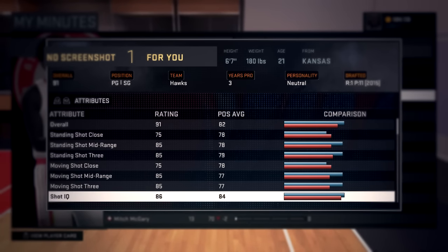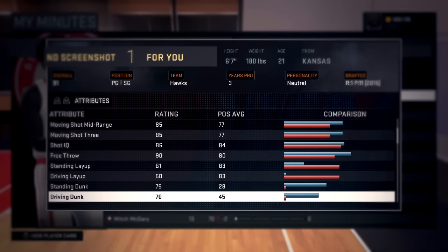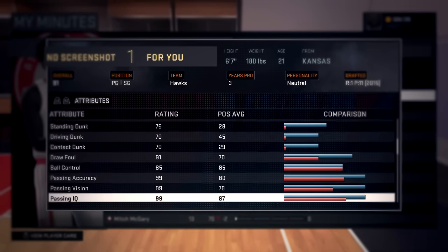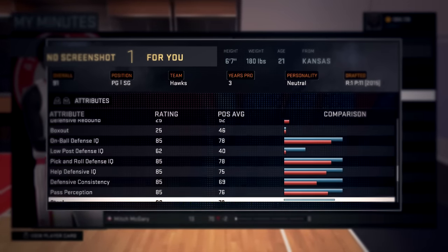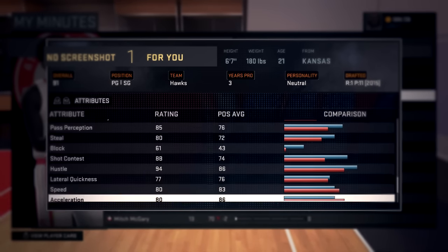If you guys ever want to run twos and go on streaks, this is what I personally do. I run two 6'7s, or a 6'7 and a 6'5. Basically, 6'7s can do anything. If you get two 6'7s against a center, outside center, and a regular guard, that's a route. All you guys got to do is match up the 6'7 with the center and let him do his work.